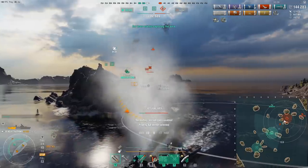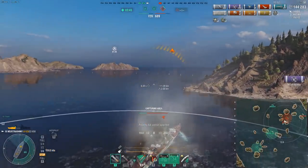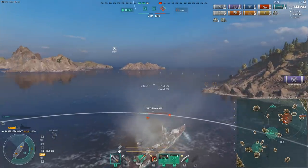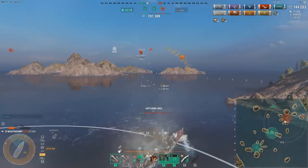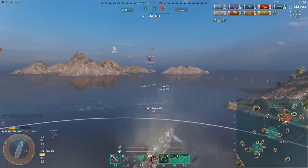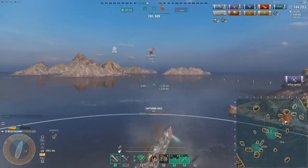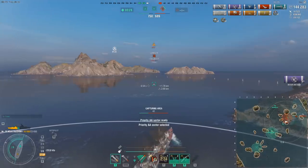I enter the cap knowing the planes are going to come around and try to reset me, so I use my smoke, defensive AA, and sector reinforcement. I try to keep moving but he still gets a strike in on me and resets me briefly. But at this point it doesn't matter — I use my second super heal. Note that sometimes you don't even really get to use the super heals — that's obviously another issue with having heal as a gimmick.